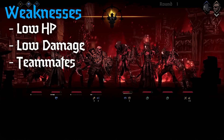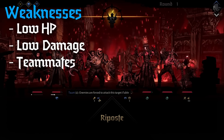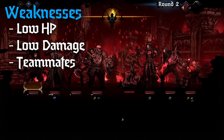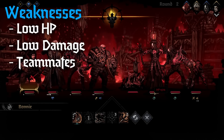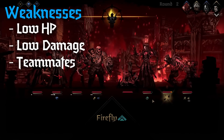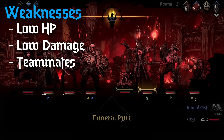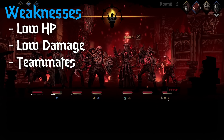Jester's final and probably actual real weakness is his teammates. Jester is incredible at elevating his teammates to do great things. However, if they are not performing, or you're not playing them correctly, or your team isn't built well, or people start dying, his effectiveness starts to drop. Which makes Jester the perfect example of a character who is only as strong as his teammates.